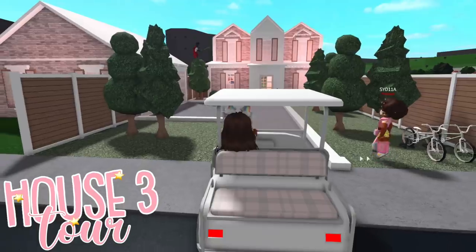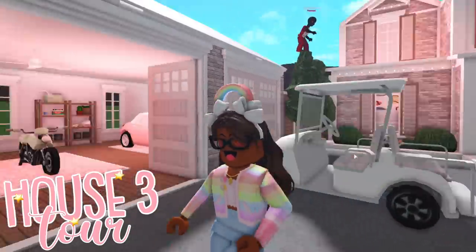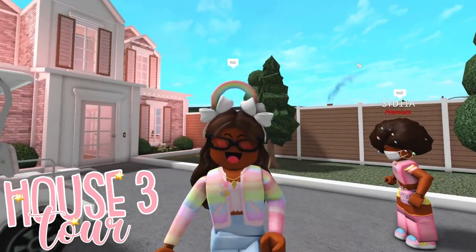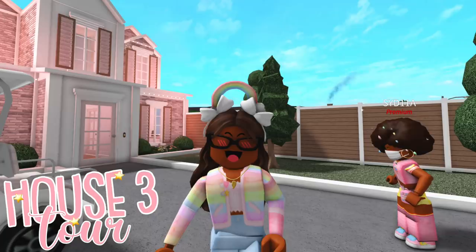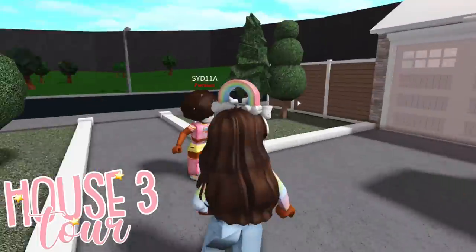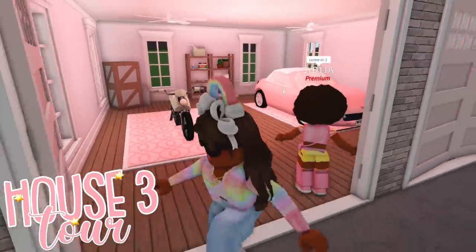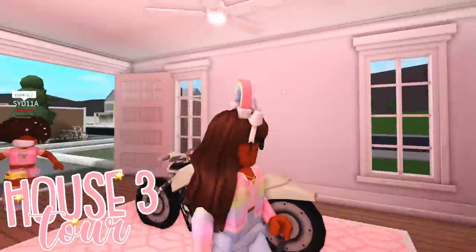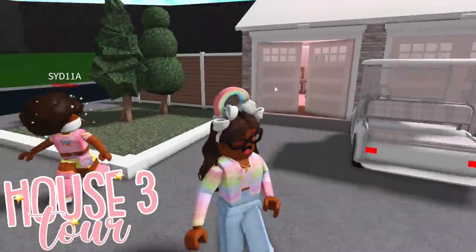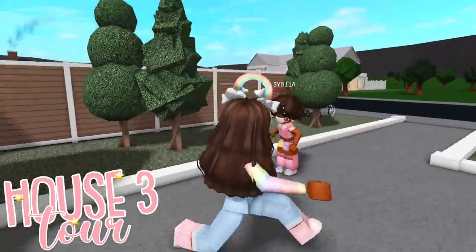Now we're going on to this house. Pretty tight driveway. I think this color scheme really fits my style. I think I'd give the color scheme a 5 out of 5 — but remember, a 5 out of 5 for me might be a 1 out of 5 for someone else, so it's really just up to your own opinion. I'm going to check out the garage. This is so cute — I normally don't use pink lighting, but I think this looks really, really nice. There could be more flowers out here just to tie in everything.